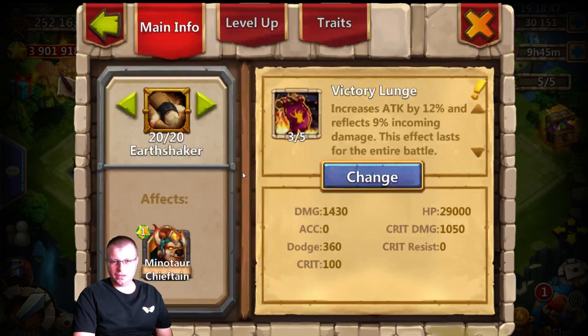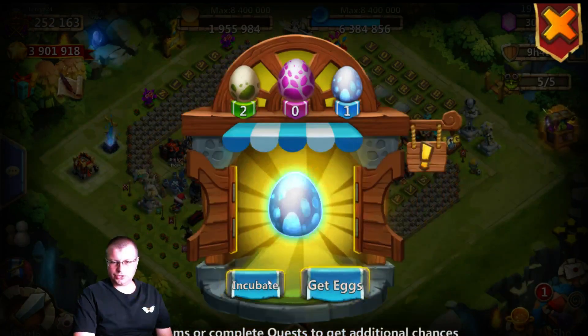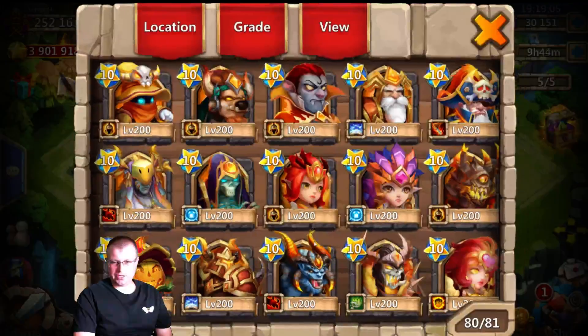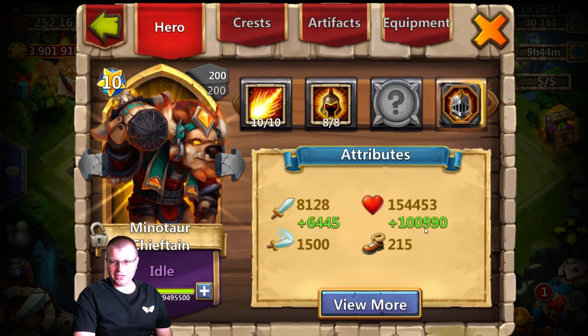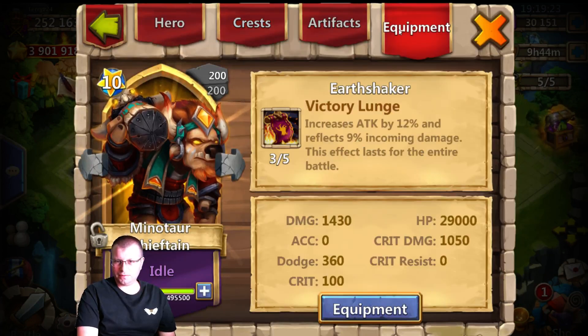That's going to be a pretty decent Minotaur right there. I'm going to stop right there. And let's go back and check him out here - we will collect my eggs though. So we got to do his enchantment next. There he is - 10 to 10, 8 war god. Increased the HP by 100,000, so he's going to be able to take more damage and he's going to have 6,000 more on the attacks. Crest is maxed out to 4 bulwark. Crit damage up to 1,050, dodge 360 and crit 100. The damage is up there a lot higher, plus we're getting that 12% boost for the victory lunge. Pretty good stuff.